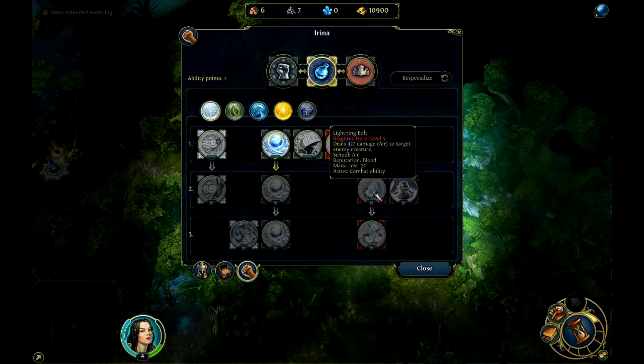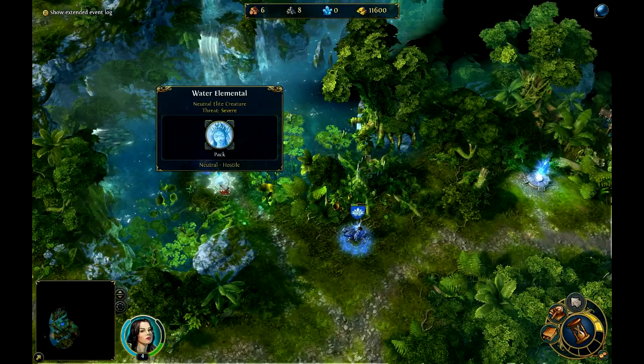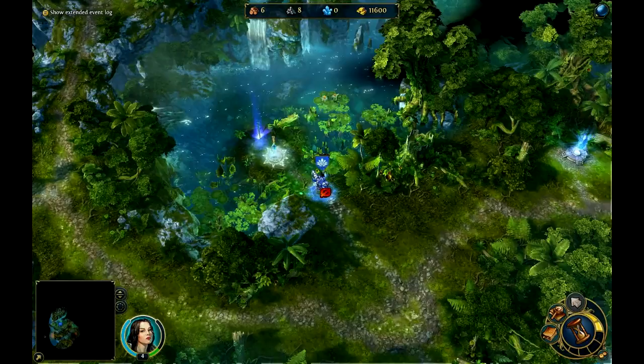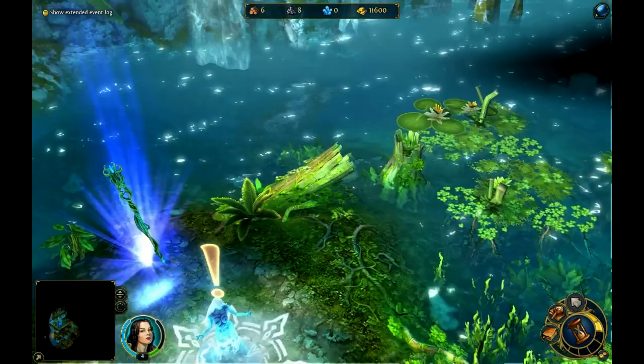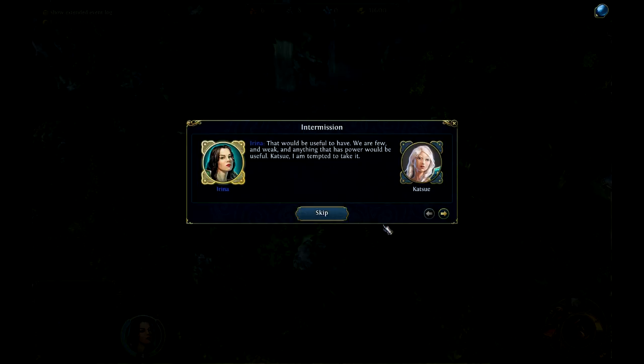400 damage — that's quite a lot. They are water elementals and my transition effects are amazing. Well, they are water elementals and I really want to fetch that one. It belongs to me. That would be useful to have. We are few and weak, and anything that has power would be useful. I am tempted to take it.